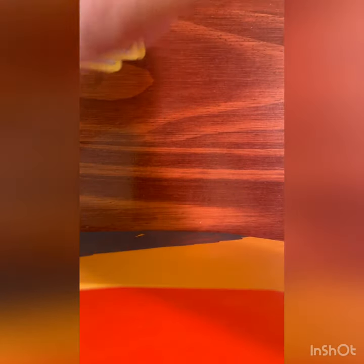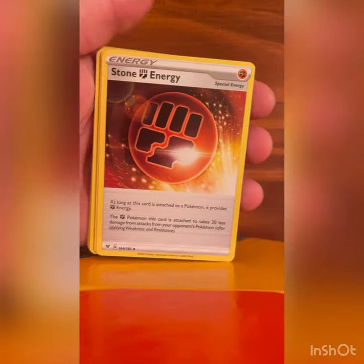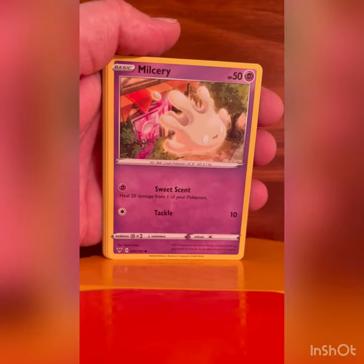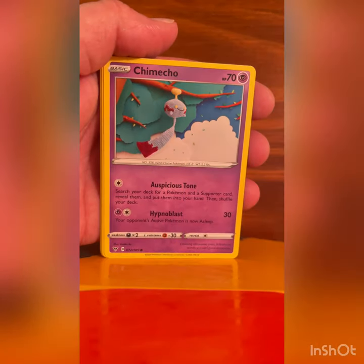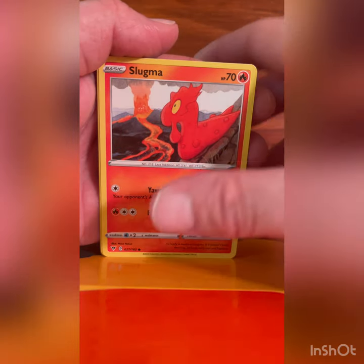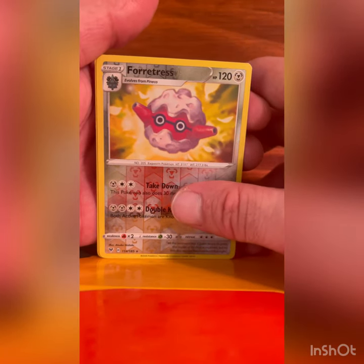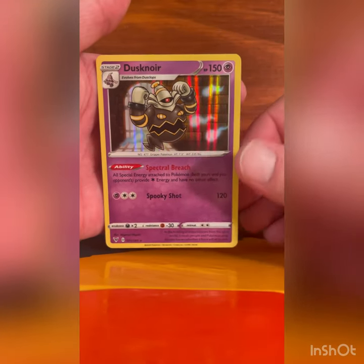Four to the front, here we go. I have pulled the regular Pikachu VMAX which is still really hard to pull so I am happy about that, but of course everyone's going for that Rainbow Pikachu — a lot of value in that card. And a Dusknoir Holographic.